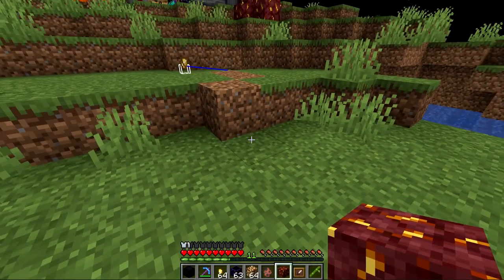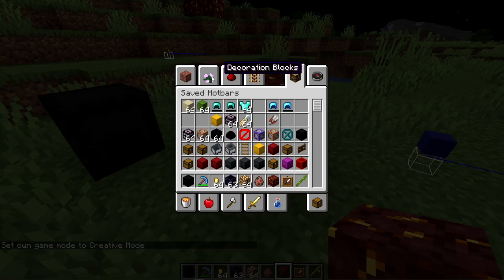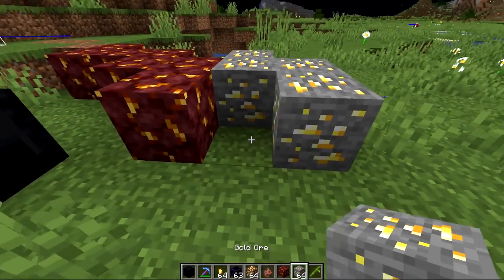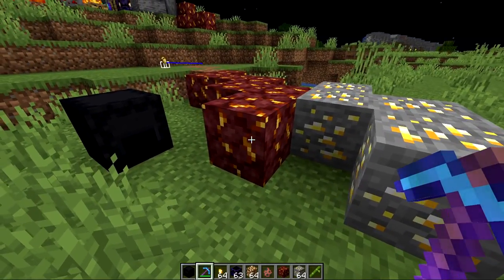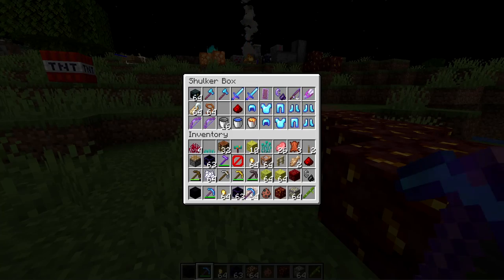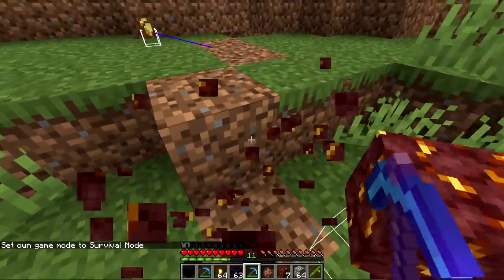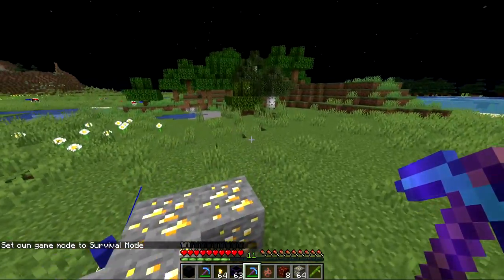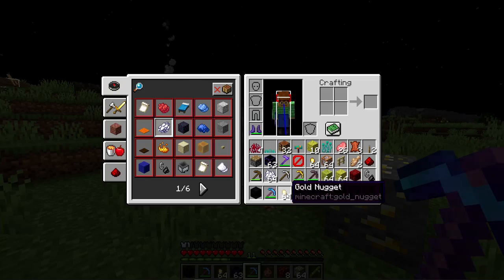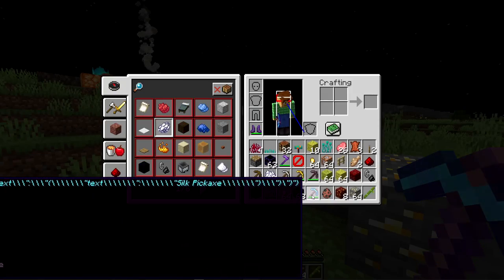This also means you can Silk Touch the ore to get the actual ore block, similar to coal ore. Normally the nether gold ore drops nuggets when you break it. If you want to smelt it down you'll need to use a Silk Touch pick to get the block, then put it into a furnace. So early game — like in UHC — you could just mine up a bunch and get some gold, but Silk Touch and smelting is probably better mathematically.